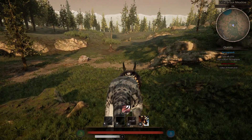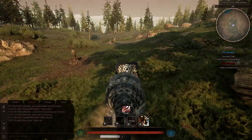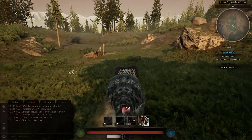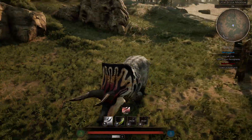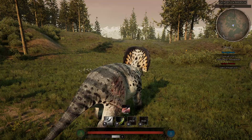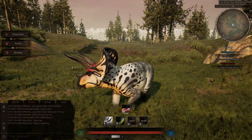Check this out — the Charge starts off slow, gradually gets faster, and by the end you can actually clear some pretty impressive ground. Especially if you're going downhill, you are just blazingly fast. So that's what I choose to run on it.